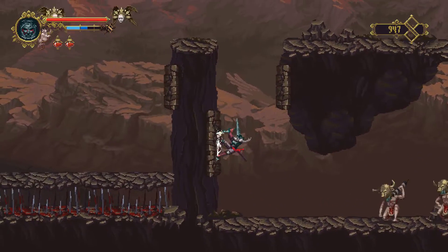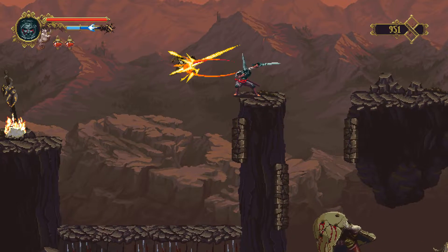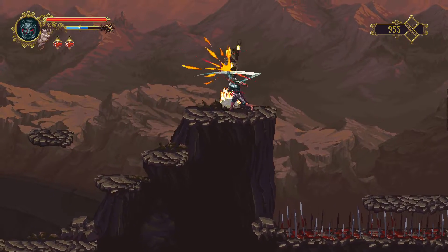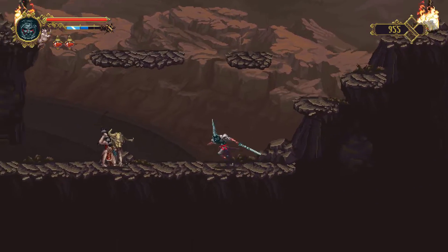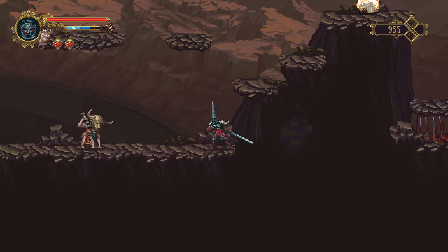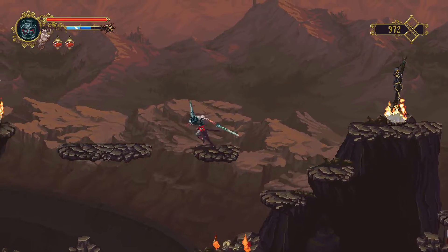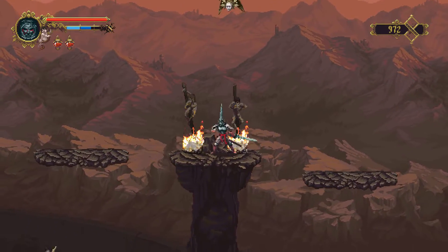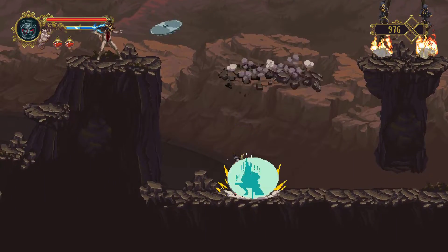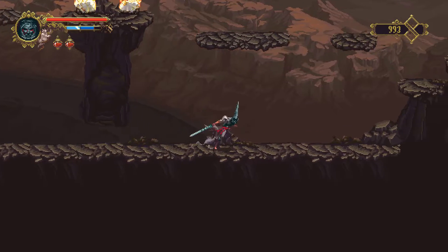We're actually just going to zip by these here. I don't want to skip too many enemies in the future. We don't want to jump from a great height when falling on an area covered with spikes. There we go, hit him that time. Crumbling platforms like that are something to watch out for.